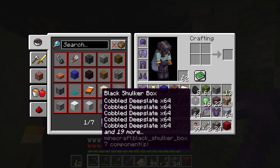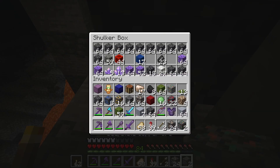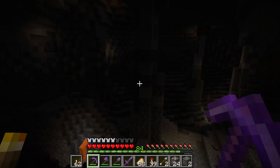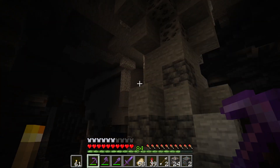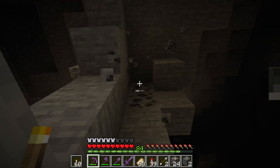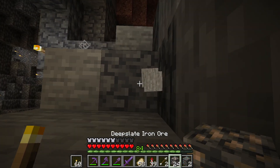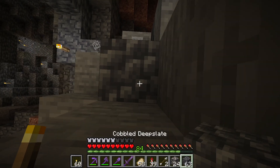I can drop the cobble deep slate, most likely, or clay. Let's see — light over there and light over there. We have some coal, and that's a block I'm definitely gonna be taking. You know, there's never too much coal.